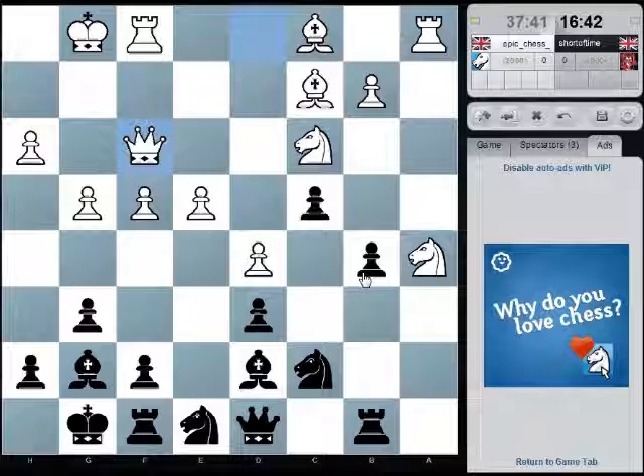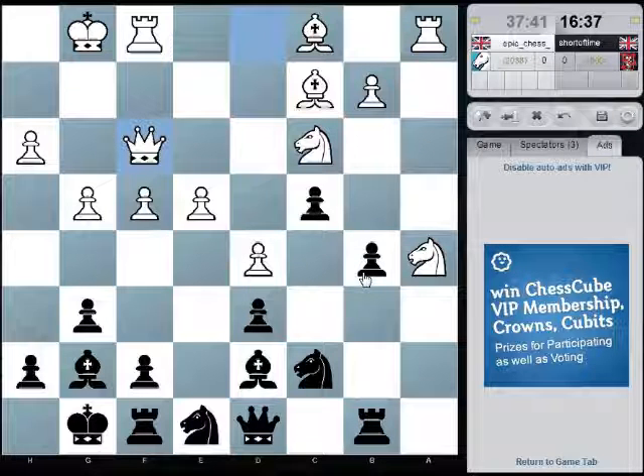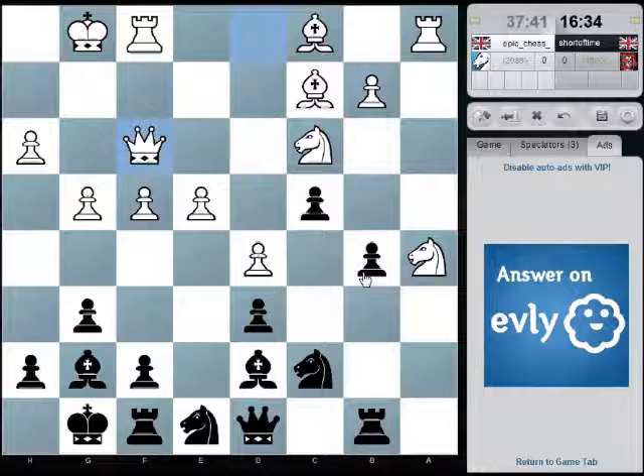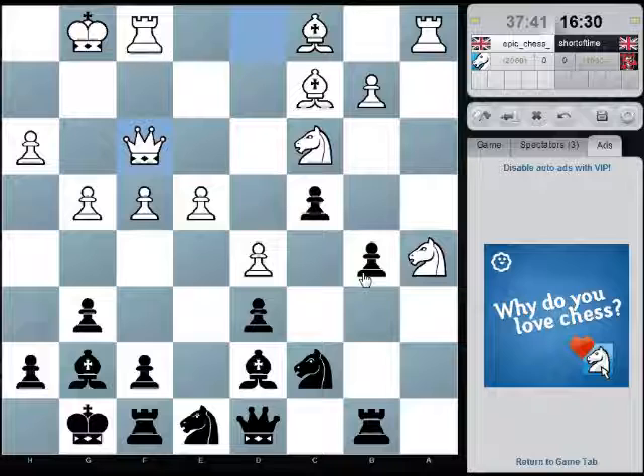So rook a8, knight b7, queen either c8 or b8, probably. Is there any value in him playing queen e7? Well, not really. I don't really want to be recapturing on a8 with a knight if he exchanges off rooks.